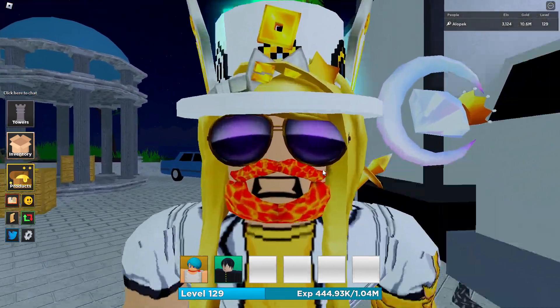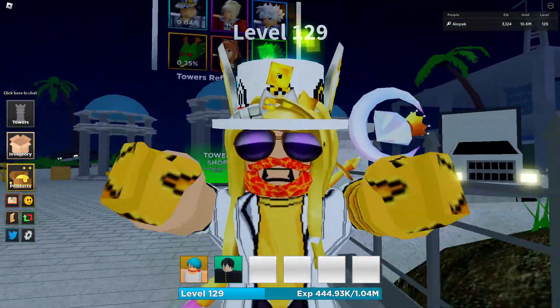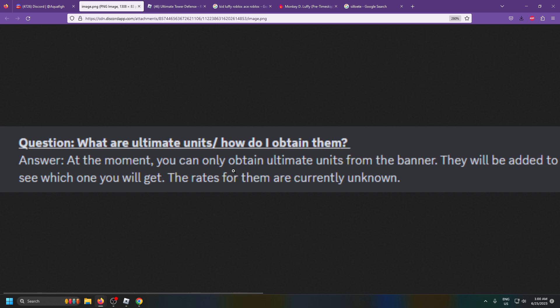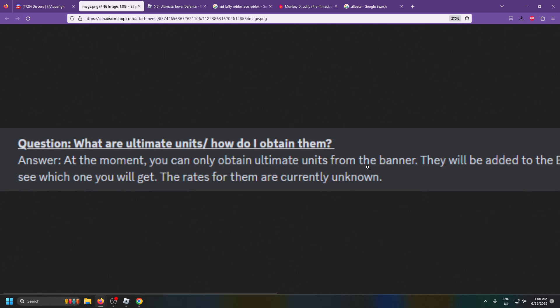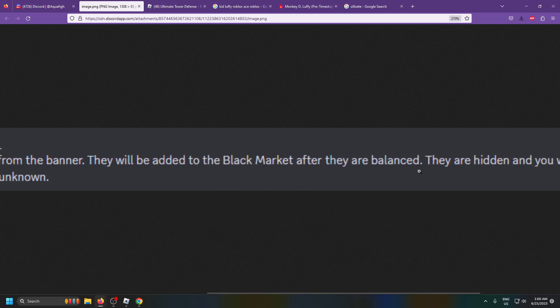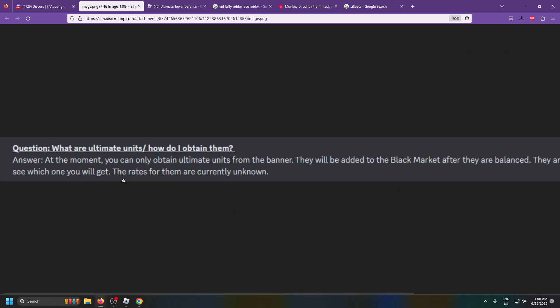I'm going to be honest, it's not easy — it's way harder than getting a divine. Let's take a look at the official announcement about the ultimate units. This is what they announced in the Discord: at the moment you can only obtain ultimate units from the banner. They will be added to the black market after they are balanced. The rates for them are currently unknown.